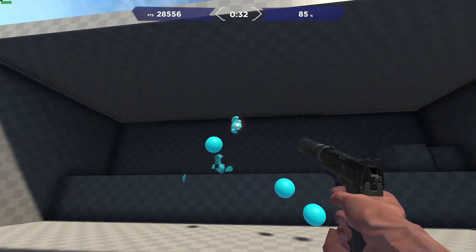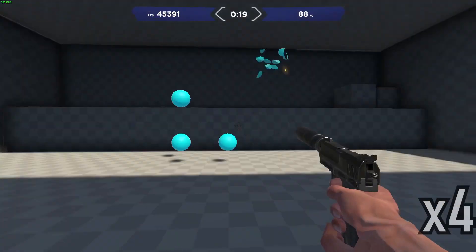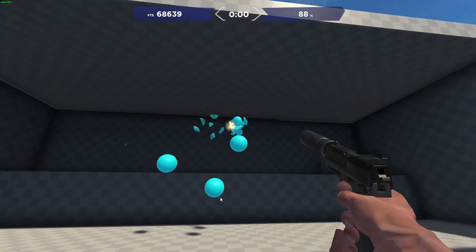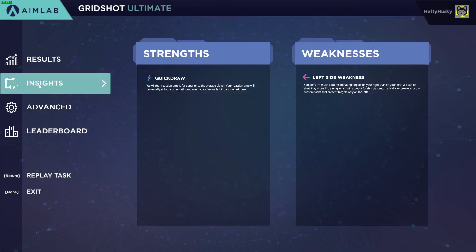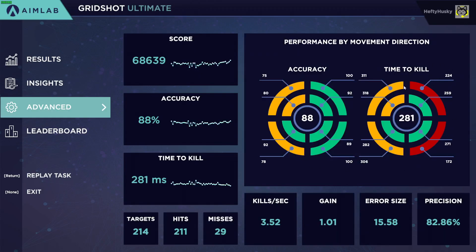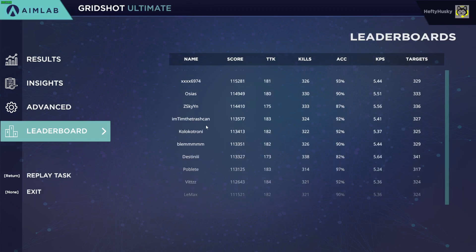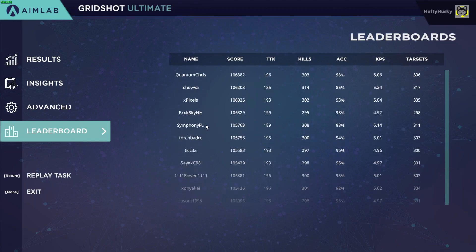I think this is one of my best records ever. Once you're done, you get statistics showing where you can improve your aim for next time. There's also a list of weaknesses — as you can see, my weakness is on the left side, and I seem to aim better on the right side, so I'll want to either take fights from that angle or work on improving my left-side aim. There are also active leaderboards — all those guys have godly aim.